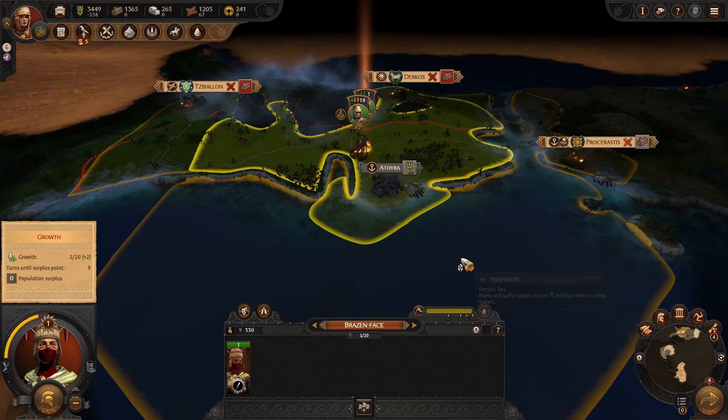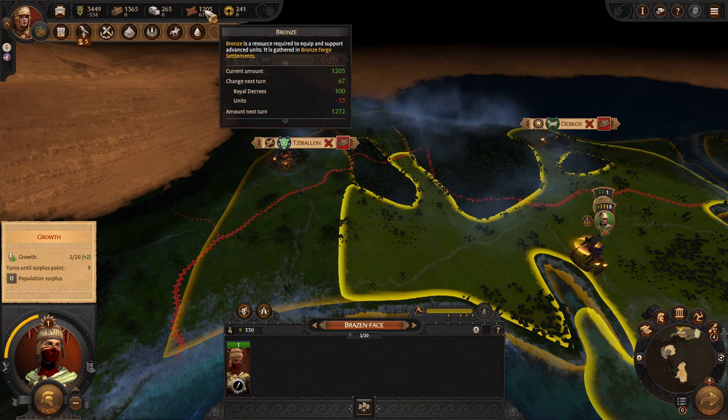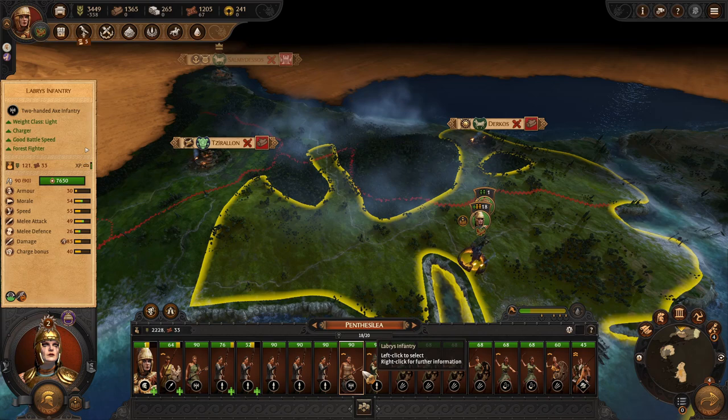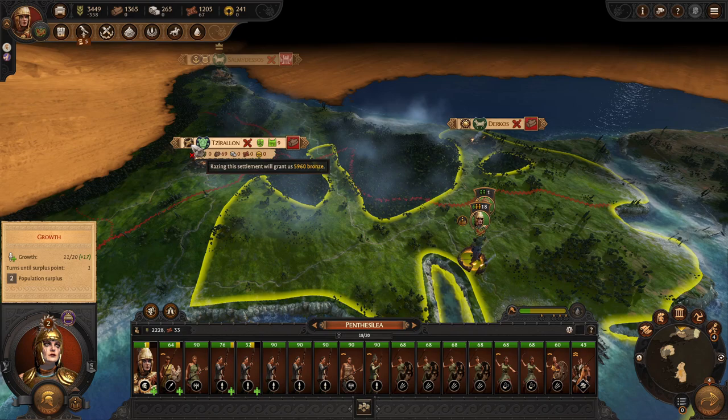We still have plenty of movement and can pick which way we want to go now that we've destroyed this settlement. We were originally thinking about going for bronze, but we don't really need bronze - none of our main units require it. Only 33 bronze for the Labra axe unit, and our cavalry doesn't use any bronze at all. So going for bronze feels like a waste of our time.